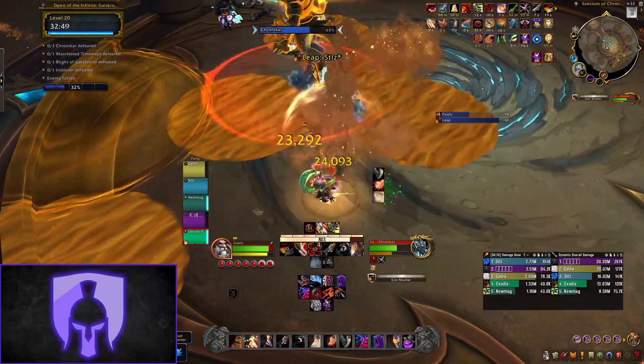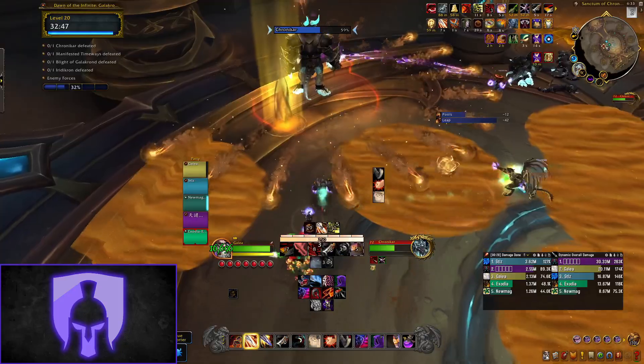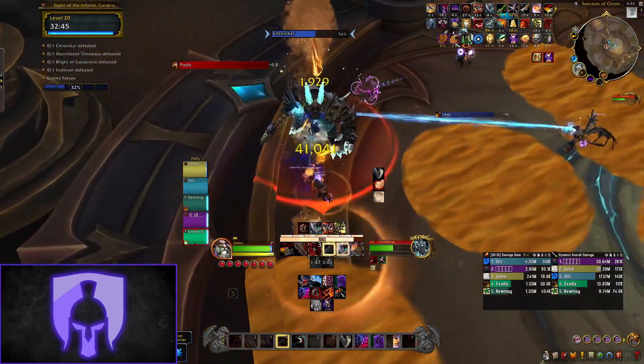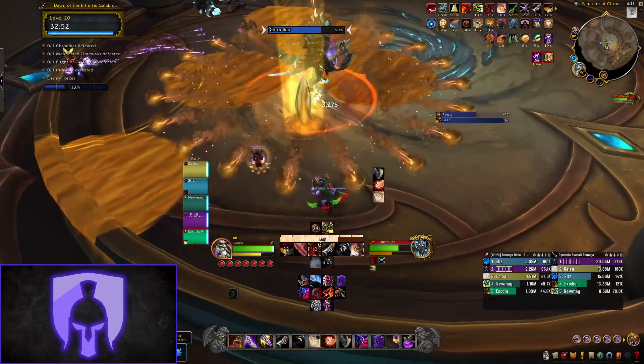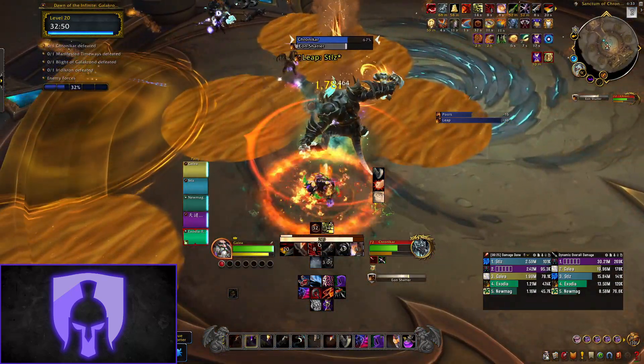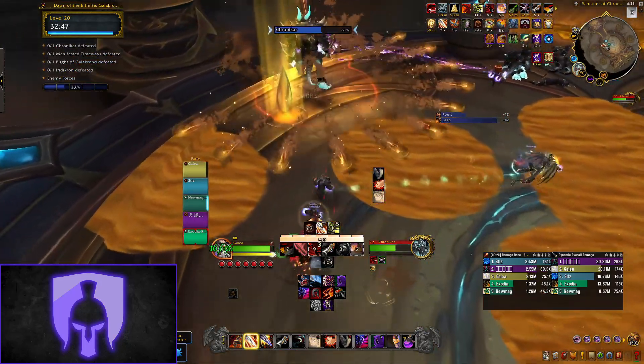After the dodges, a soak circle will spawn at the centre called Eon Residue. You need to soak this or you will wipe the party. Anyone can soak these swirlies, but if you were targeted by the original Shatter spell you will be in the best position to soak, so always try to roam back into the soak if you are the person targeted.